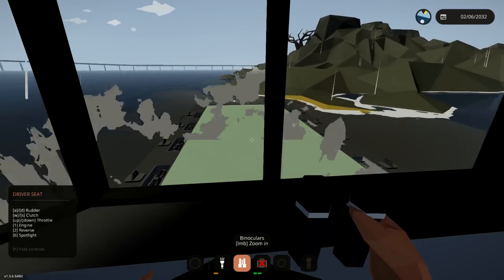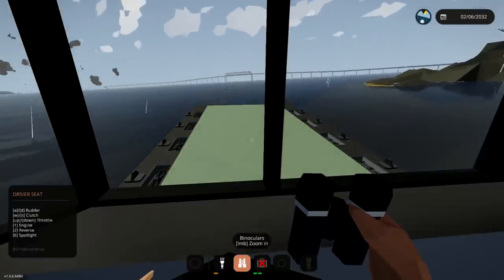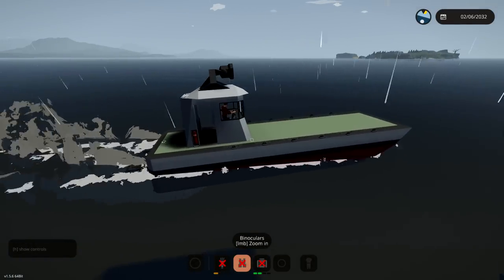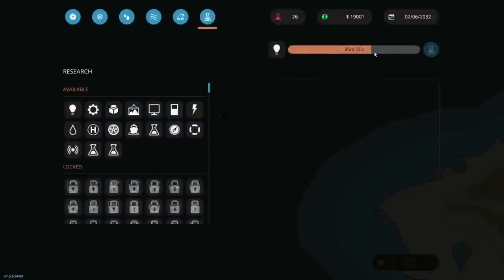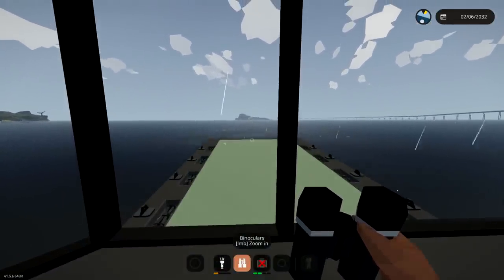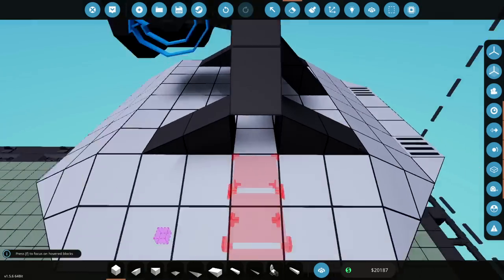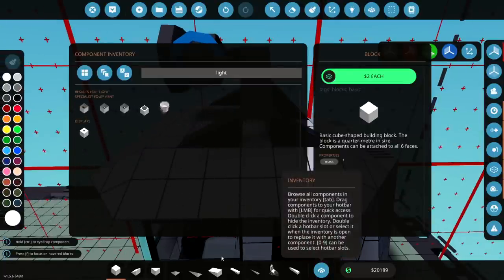Alright, first challenge is to actually get off this island. There we go, that was actually fine. Let's go ahead and press 2 and go forwards. It totally works - that's awesome. So we'll get back to our little cabin and we'll attach some seats, some lights and stuff like that. We'll also do some research because at the moment we are researching basic logic still, which is going to take us 35 minutes - that's insane. We'll just sleep in the bed for a bit and unlock all the research we need.